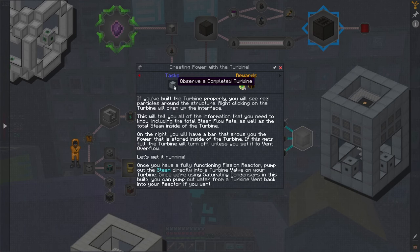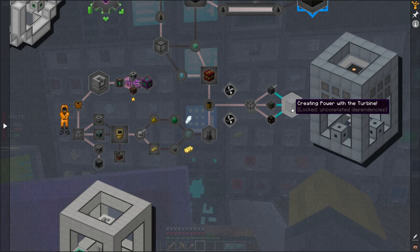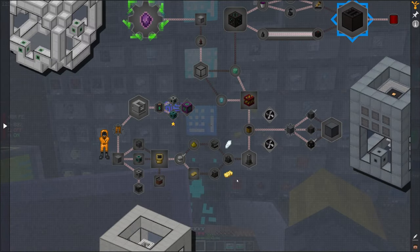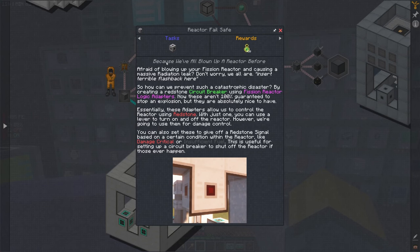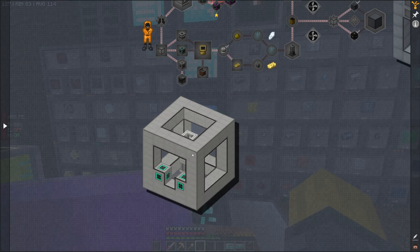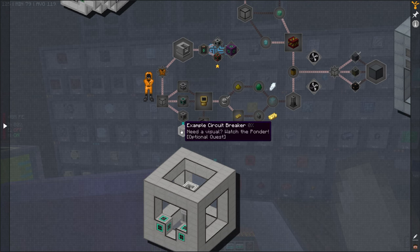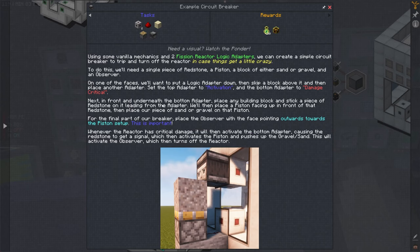It's telling me to build the fission reactor first — uncompleted dependencies. It's because I need to build this first. I need to build the fission reactor first, and then I can build the turbine. So that's what this is saying.